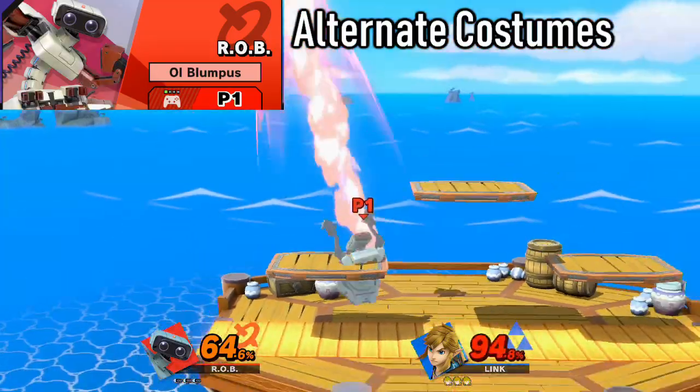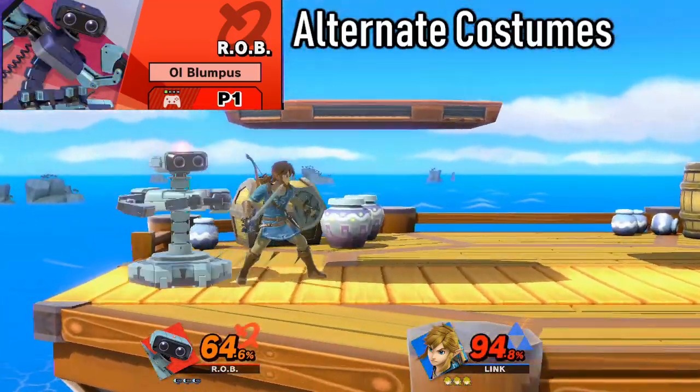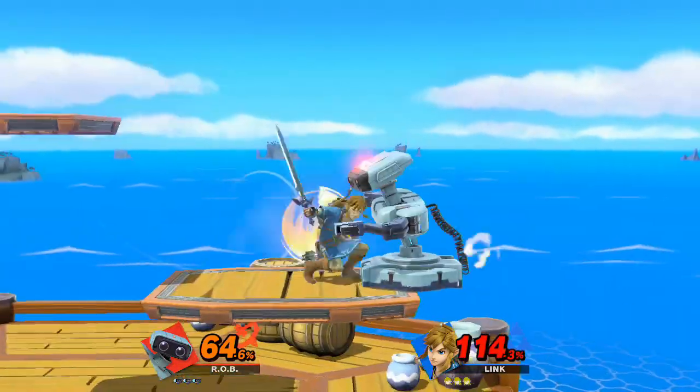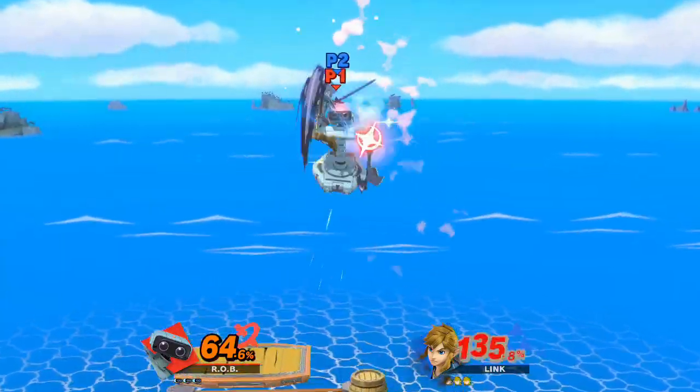So what do you need to know if you're looking to main Rob? Well, this character is an exceptional edge-guarding character, he has a ton of moves that are effective for zoning, and his punish game can be pretty off the walls thanks to a mix of solid projectiles, heavy-hitting aerials, and a ridiculous recovery. Let's establish what some of his throws and aerials are good for.